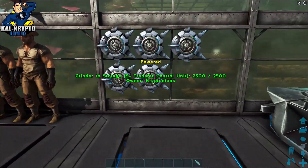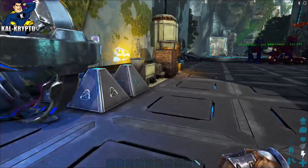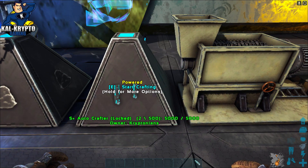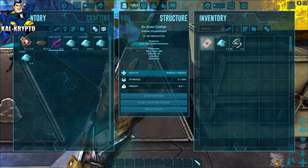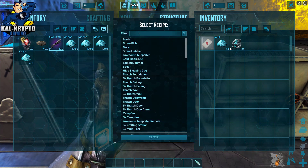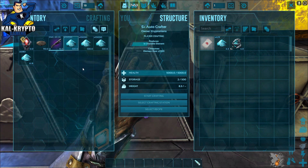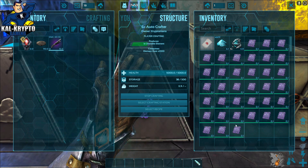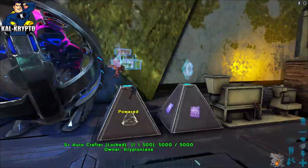Once you're done with that, make another transfer control button to take from the crystal crackers to the auto crafter. The S+ auto crafter is by far the best thing S+ has brought in. Dedicate one just for element dust. Come in here, select crafting station as your character, select recipe as 'Unstable Element,' and start crafting. As you can see — boom — 6, 12, 18, 24, 30, 33, 36 elements, all in about 10 minutes while I was just walking around.